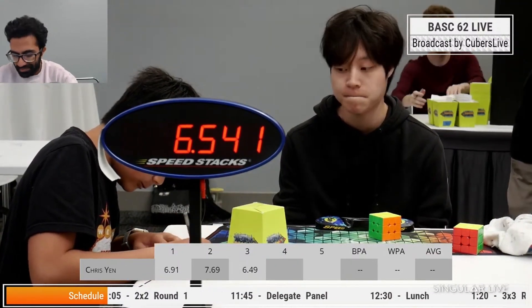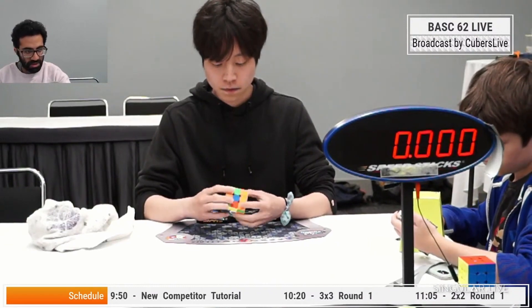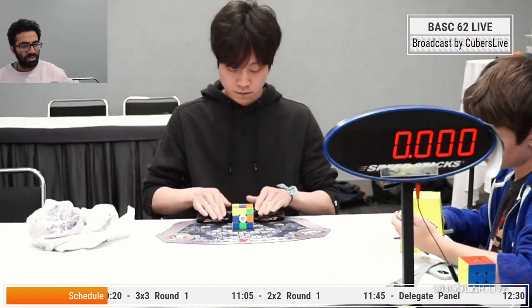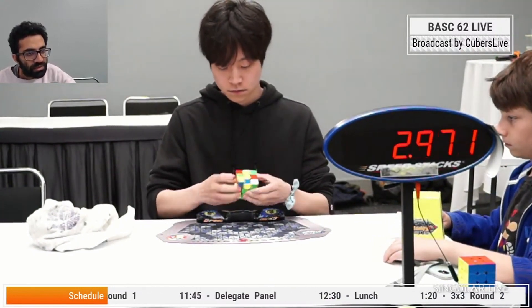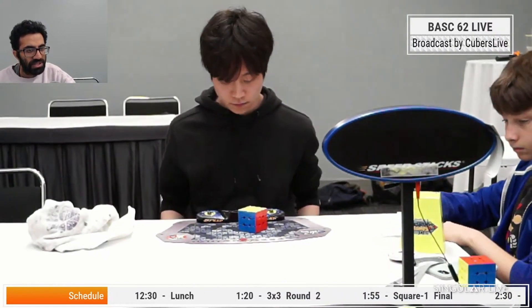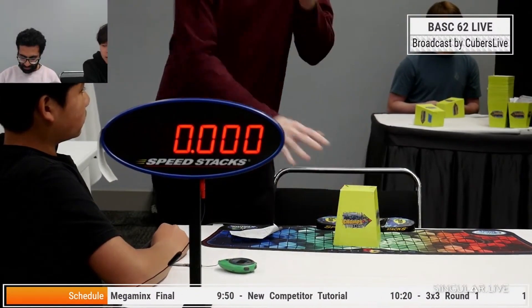6.54. I'm gonna show Chris just because he's the one we're following. Remember, Chris basically has a sub-7 guaranteed. The rotation for that third f2l pair was not great, but he had pretty decent OLL — 6.56 for him.